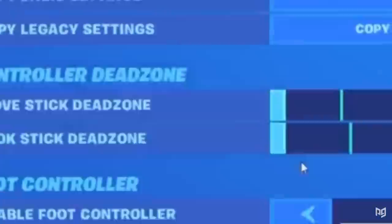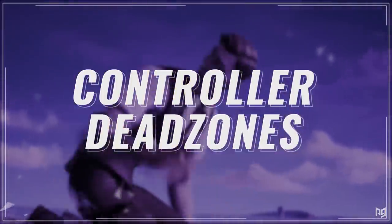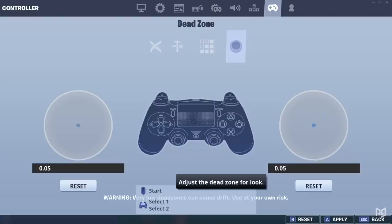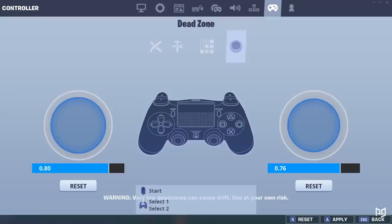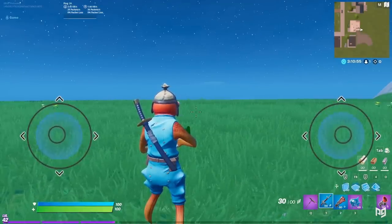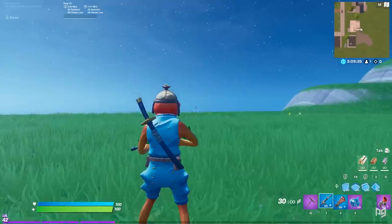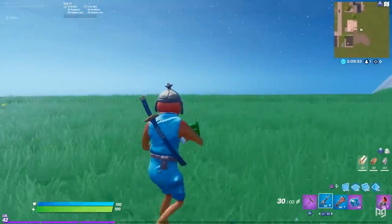Dead zones are probably one of the least well-known aspects of Fortnite controller aiming. Dead zones essentially shut off your controller's response to a certain radius within the analog stick — meaning, in layman's terms, that if you gently push your analog stick to the side and your dead zone is very high, your player will not move or turn whatsoever. However, if your dead zone is on 5%, even the smallest movements and angles in your analog sticks will register as movement or turning in game.